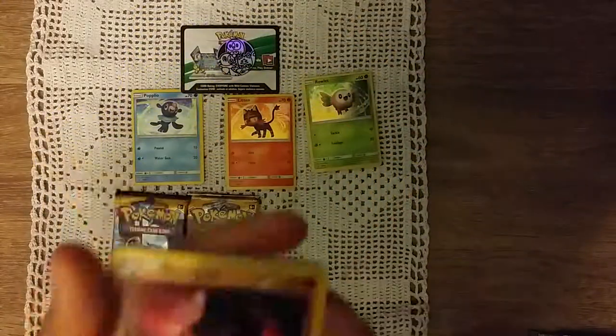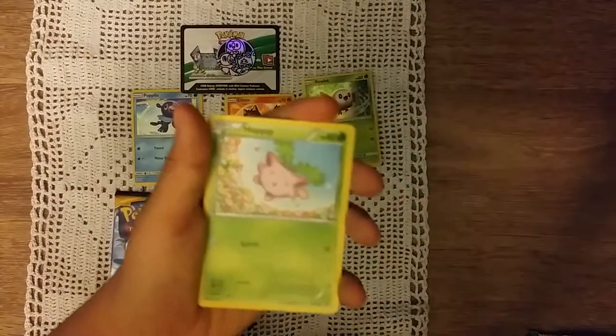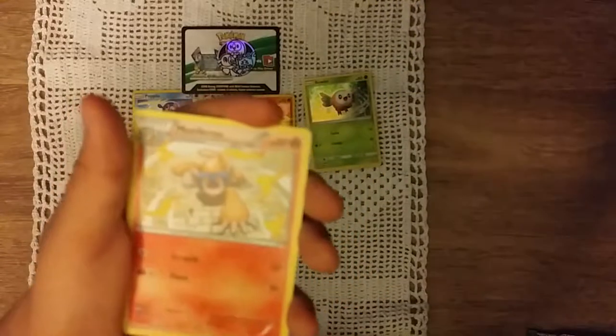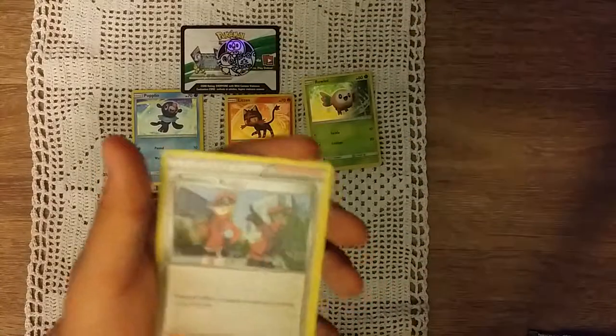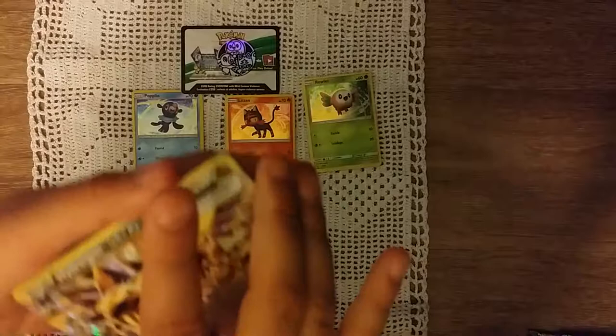Nidoran female. Hoppip. Orionote. Monferno. Neatronimo. Pokémon Ranger — oh, not bad! Okay, I'm gonna say this one has a Hydreigon Break and a Dragon card.